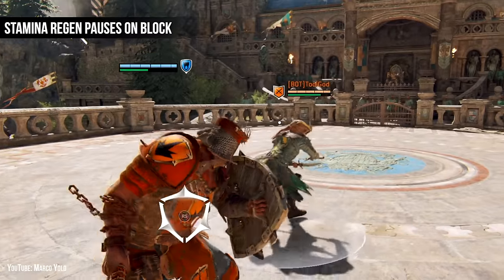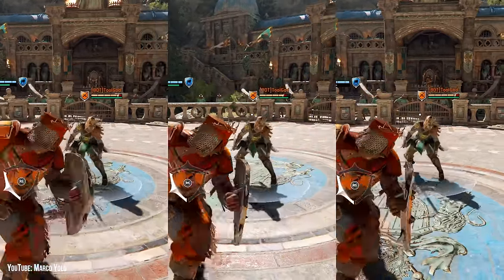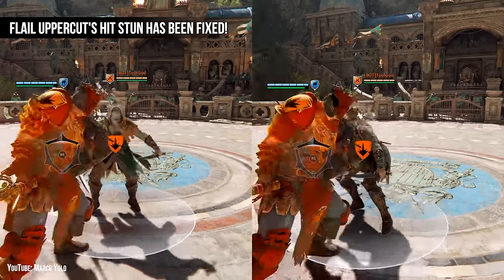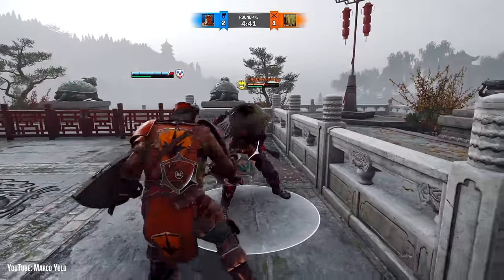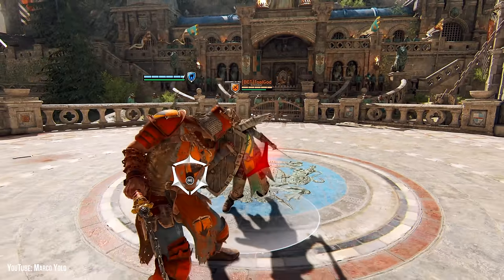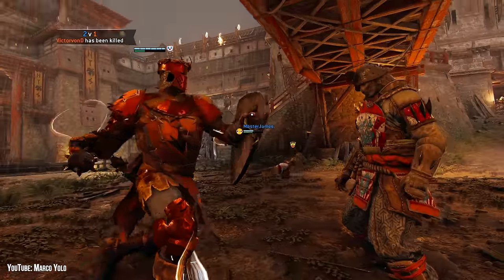While in full block you'll block attacks from all directions and slowly regain stamina, but can't counter guard break. After any shield bash or superior block from dodge or full block, Conqueror can follow up with a light for a 360-degree attack great for anti-ganking, or a heavy for a single-target attack that can execute. Both moves deal 13 damage and can be followed up with a chain light or heavy, but not a bash. As zones and some other attacks push through superior block, Conqueror can't just cancel moves into full block, but also block and attack recoveries — including bashes, giving them the power to counter an opponent's counter if they make a correct read.